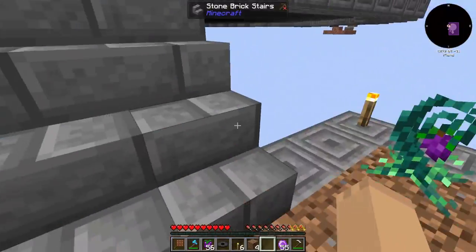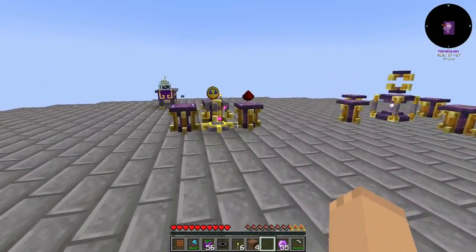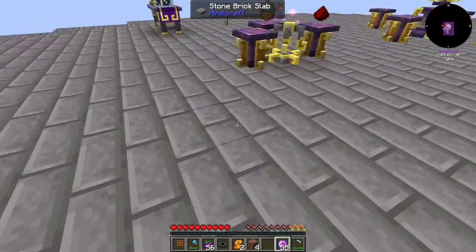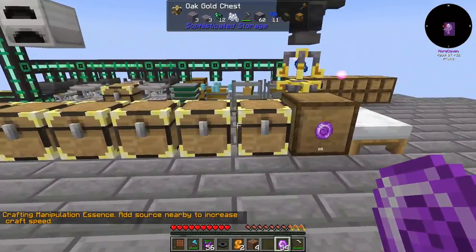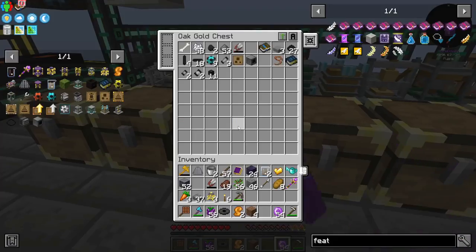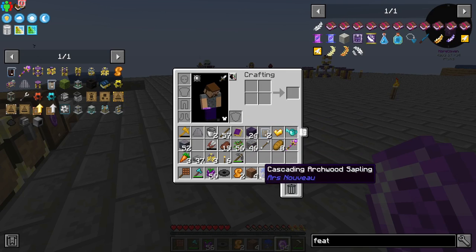If you like this episode guys, we've got more to come next episode. I need to start making the rest of these essences. The reason why I wanted to show you at least the first two of these guys is I need the saplings for Ars Nouveau. Cascading — I think it is. We take that and we can get one of the green ones, which if we set up a four by four of this, set this there, grow that, take our all-powerful axe, and chop down this tree, we'll get some of this green vexing wood.